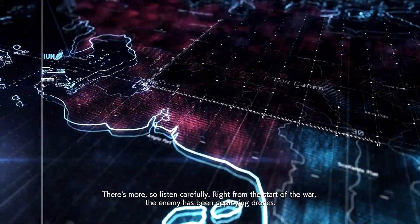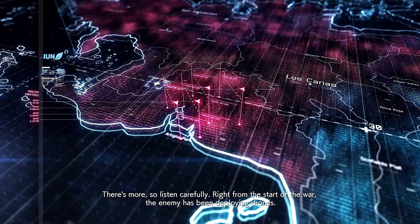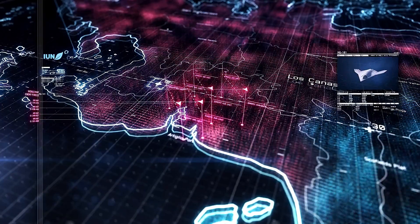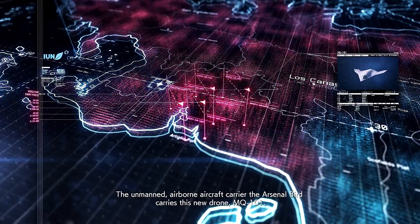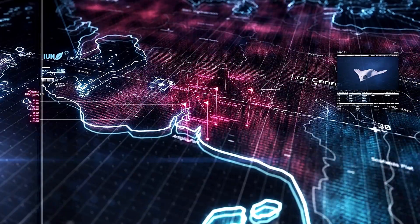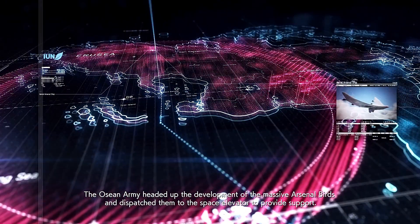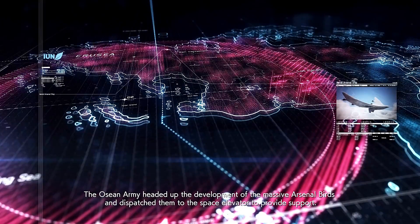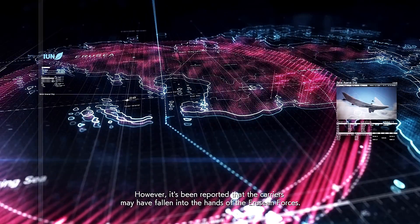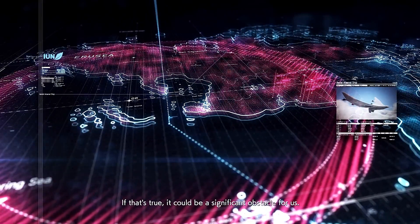Alright, there's more, so listen carefully. Right from the start of the war, the enemy has been deploying drones — they're using a new advanced type of drone. The unmanned airborne aircraft carrier, the Arsenal Bird, carries this new drone, the MQ-1-1. The Ocean Army headed up the development for the massive Arsenal Birds and dispatched them to the space elevator to provide support. However, it's been reported that the carriers may have fallen into the hands of the Erujun forces. If that's true, it could be a significant obstacle for us.